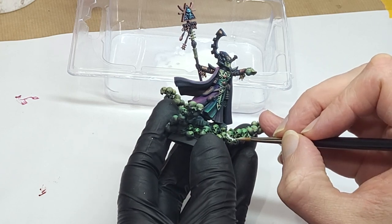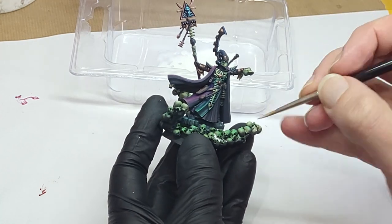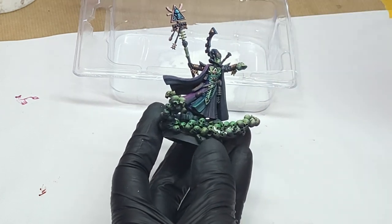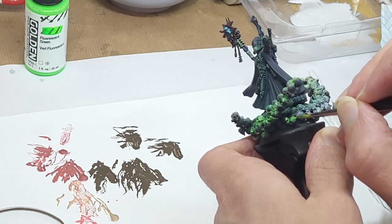And when we have a good wet consistency, I load my brush up and get to work wicking that off into the recesses of the skulls. When that's good and dry — and bear in mind it might take a couple of layers in your brightest spots depending on how thin the wash was — it's time for that special guest paint, fluorescent green.